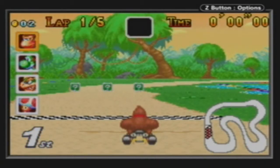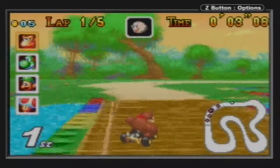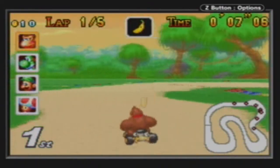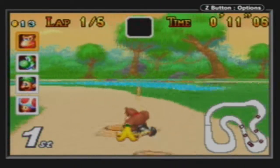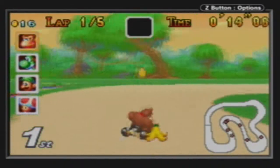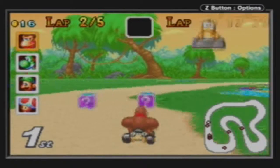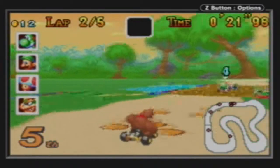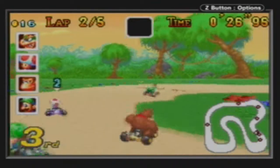Here we get Donut Plains 1. These tracks are a bit more easier to navigate in the GBA version. In Super Mario Kart they're a little trickier, but here it's more laid out, especially watching on this big screen — you can really navigate. There's someone behind me — and that's Yoshi again, who for some reason can never leave me alone. But thank goodness I hit him in a puddle of water. He deserved it.